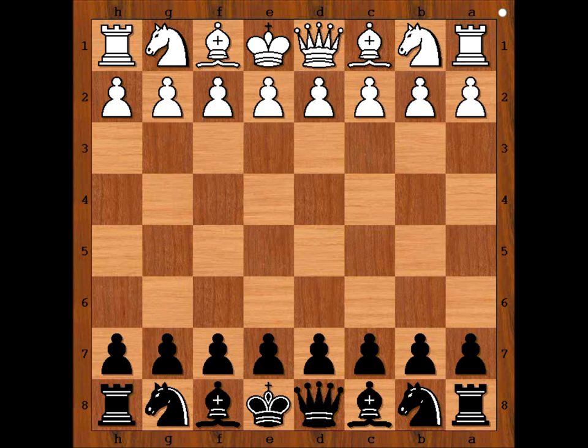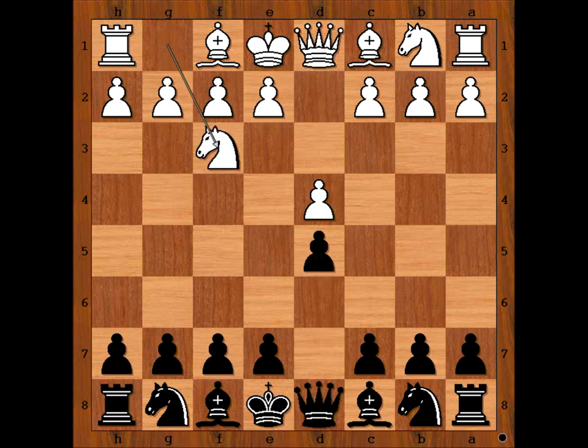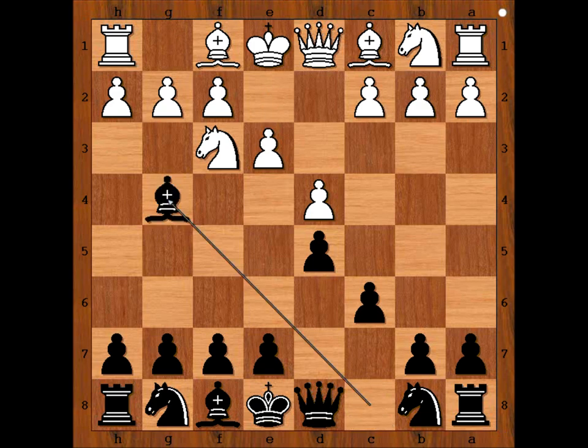Bondarevsky had the white pieces and started with d4. Botvinnik played d5, knight to f3, c6, e3, and Botvinnik played bishop to g4, pinning the knight.